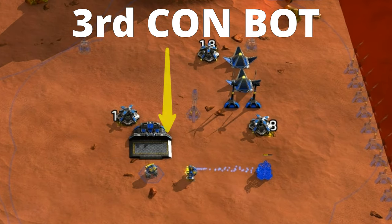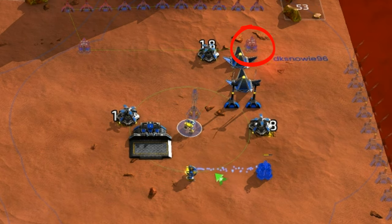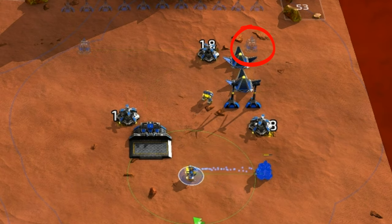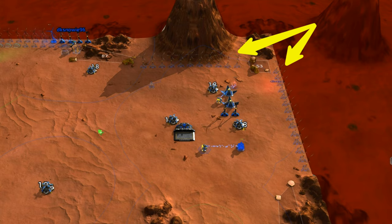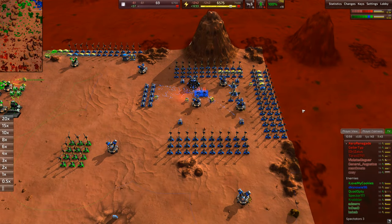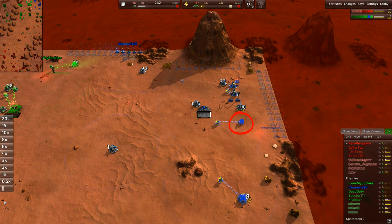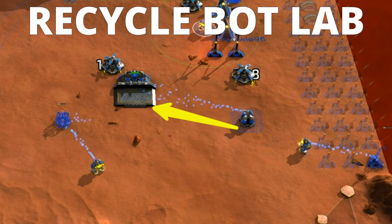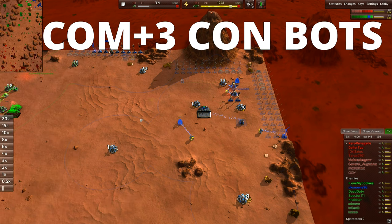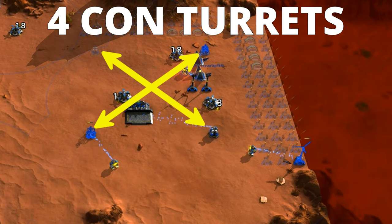Back at the base, the third construction bot also gets a job building a construction turret on another corner with very little overlap with the first. New lines of wind turbines and energy converters are planned along the map edges, leaving the inside for future advanced buildings. The first job of the original construction turret is to recycle the bot lab and recover the metal used in its construction. This means the fast nuke build requires only one commander, three T1 bot constructors, and four construction turrets — one on each corner.